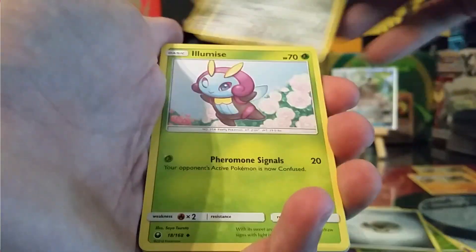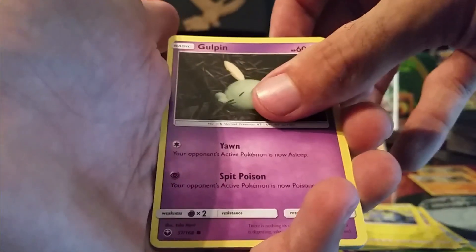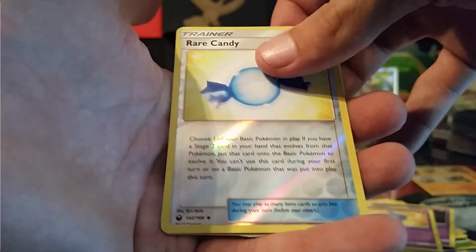We have a Steel Energy, Mawile, Lumis, Puzzle, Chinchow, Gulpin, Cacnea, Torchic, Shuppet, Reverse Rare Candy, and a non-holo Banette.